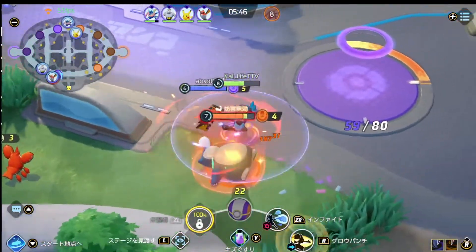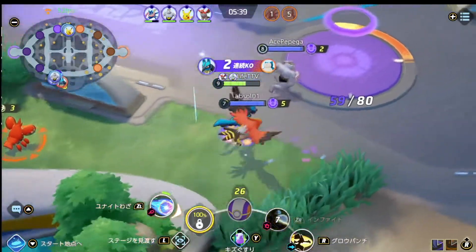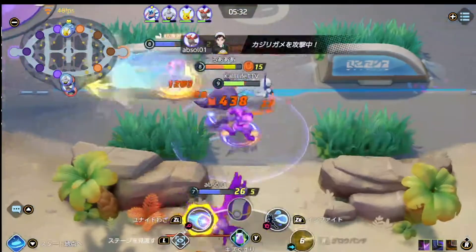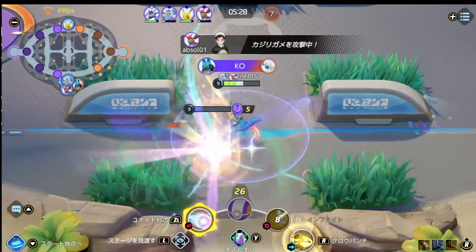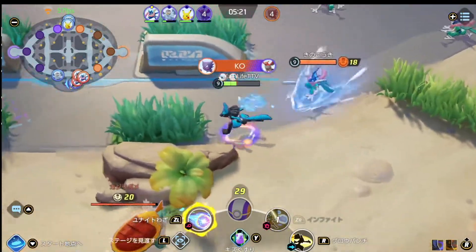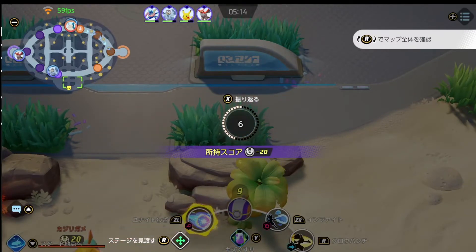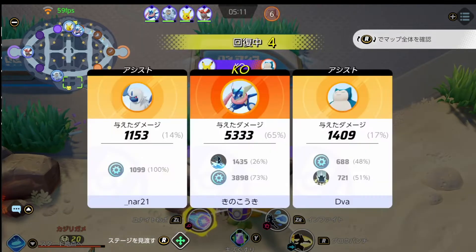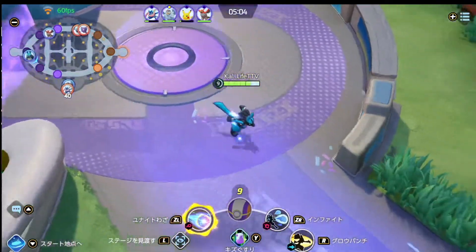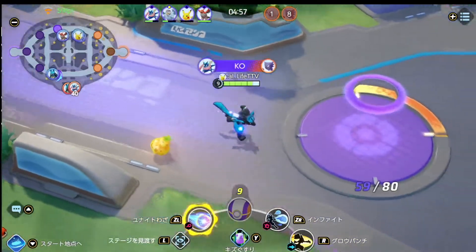Now let's move on to move sets. At level one you choose one of two moves. Once you reach level three you can learn the move you didn't choose at level one. From levels four to six you choose one of two new moves, and from levels seven to nine you get to choose one of two more new moves. Finally at level nine to ten you gain your Unite Move, which is essentially your ultimate ability. At level eleven and up you gain small upgrades to your two main moves.